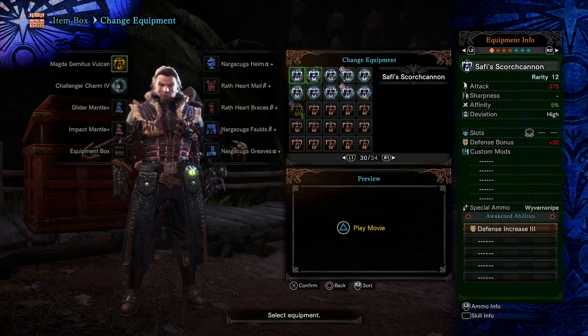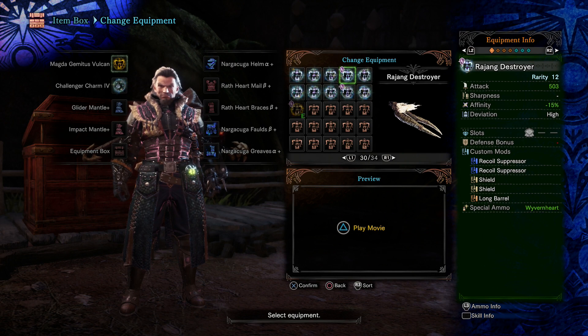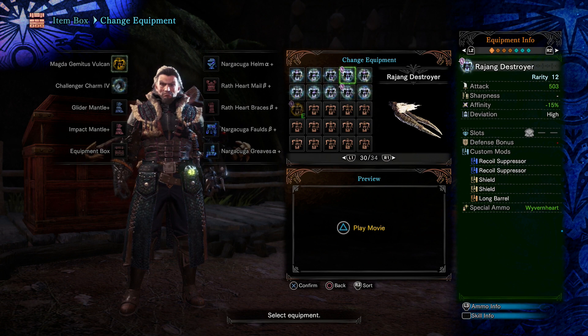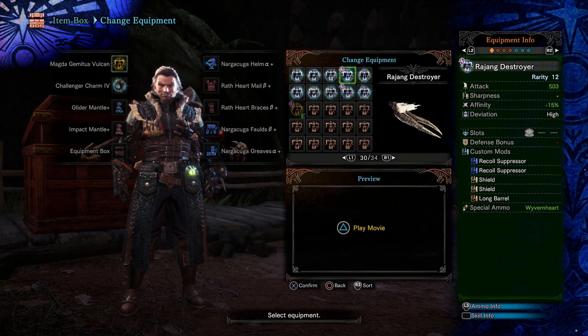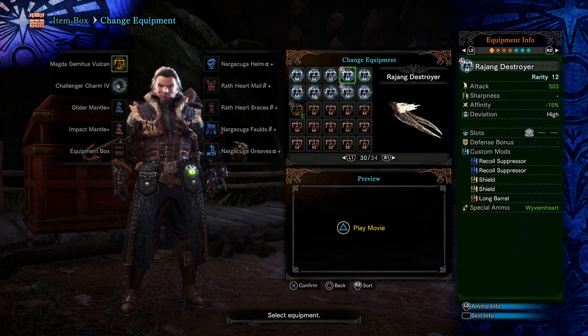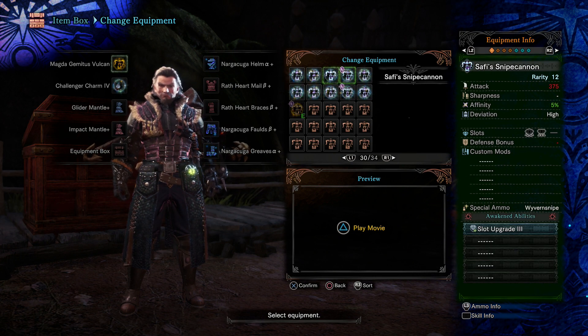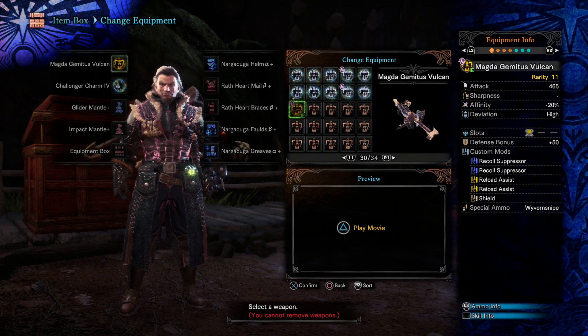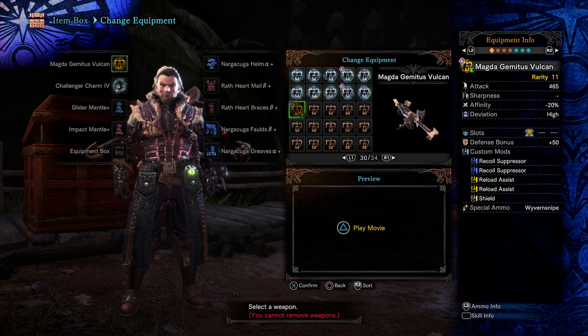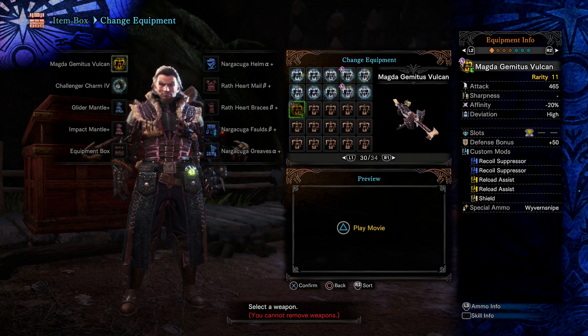A lot of people use the Rajang Destroyer, and I don't really understand why. The build with it is more comfortable — you can easily run Artillery 5 and Divine Blessing 5 — but DPS-wise it's not close. The Zora Magdaros heavy bow gun shoots so much faster and can fire many more stickies. The Rajang Destroyer has auto-reload, which is a slow animation, and when you are auto-reloading you can easily be hit. With the Zora you manually reload, but it's fairly quick and you choose when it's safe.